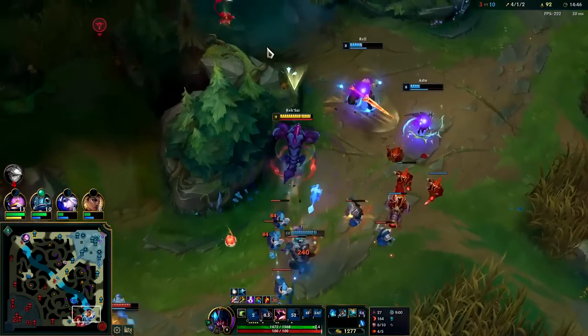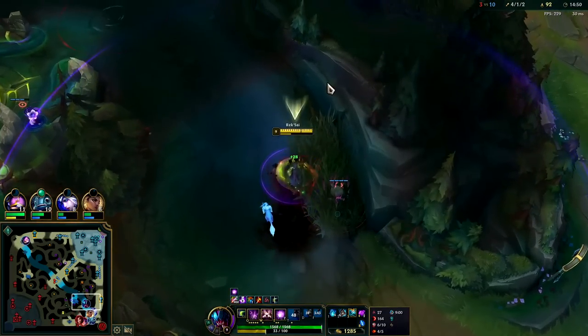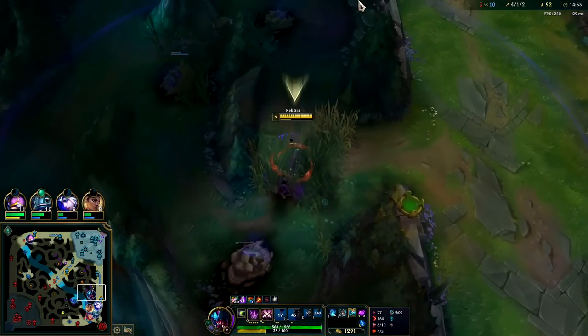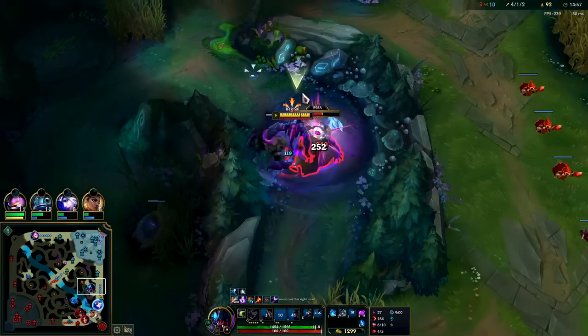Ash slow was not meant to be. Let's go back to farming - this is a waste of time. We have double dragon advantage, we don't have to force crazy ganks. We're already ahead - we can coast on the drag advantage and play for soul. Auto and the Q and the E.